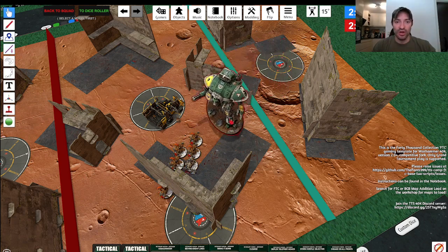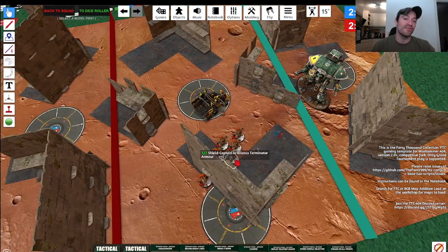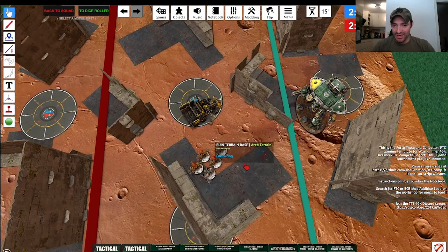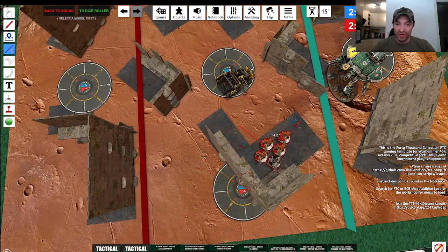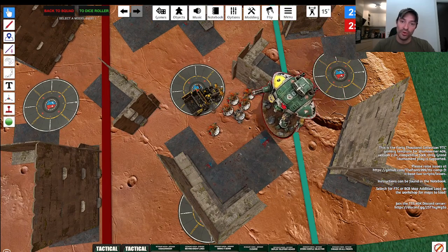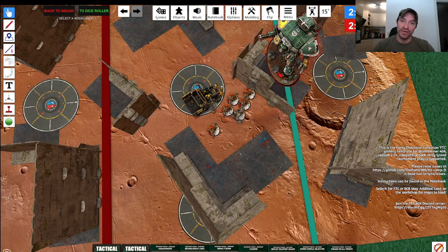Towering units can walk over 4-inch tall areas. This is so important — don't forget it when you're planning your movement phase. As you've seen in 10th edition, essentially everything will always have cover. Your infantry get to move straight through these walls. Your big boys cannot — they have to go over and around unless they have towering and can walk over 4 inches. Remember all of your rules and review this video a few times if you need to.